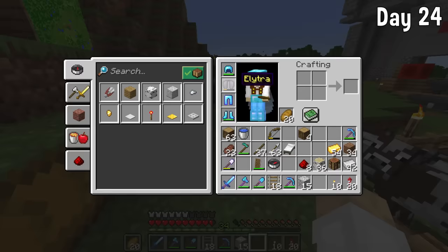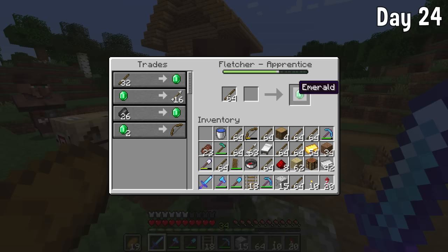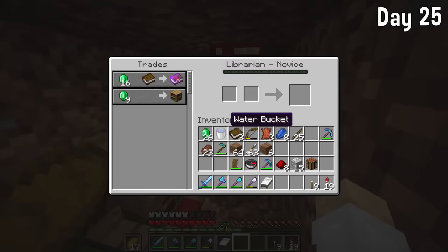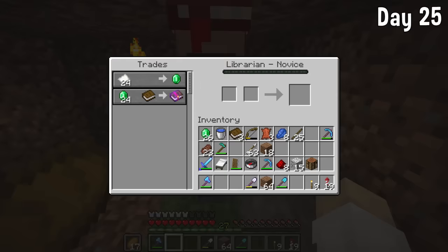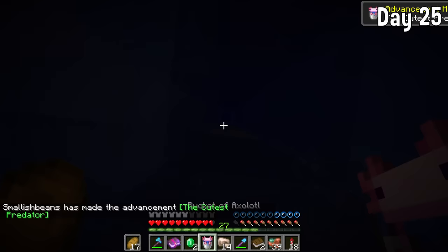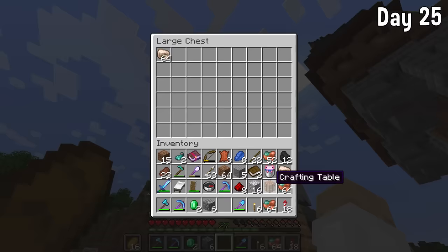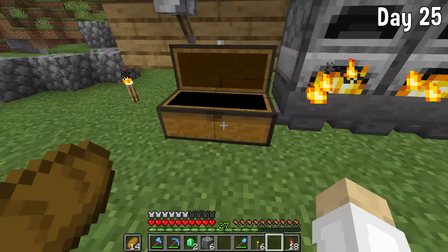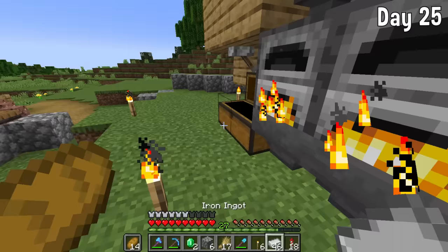My Elytra was slowly degrading and I didn't want that, so I had to actually go and trade with some villagers to get myself a Mending book. I got one — it cost 24 emeralds. I could have converted them but there was just no point. I just traded some sticks for some emeralds, as it's too much effort to set up a zombie conversion.